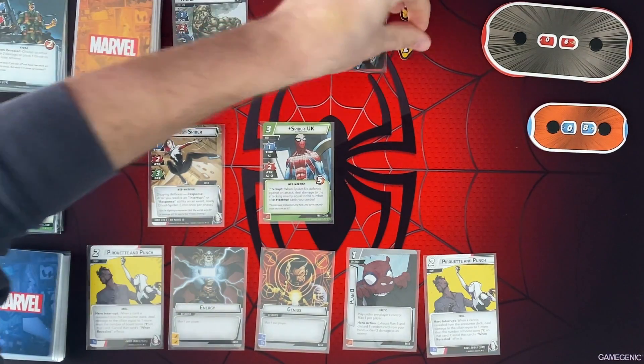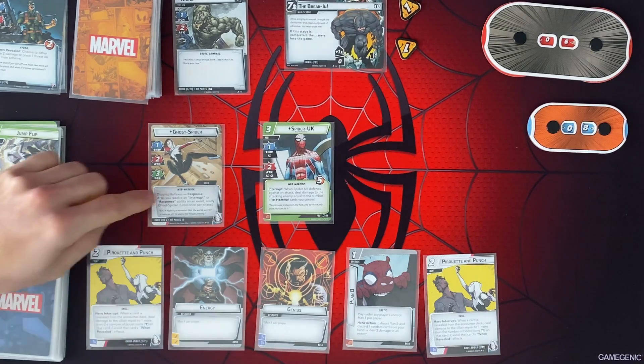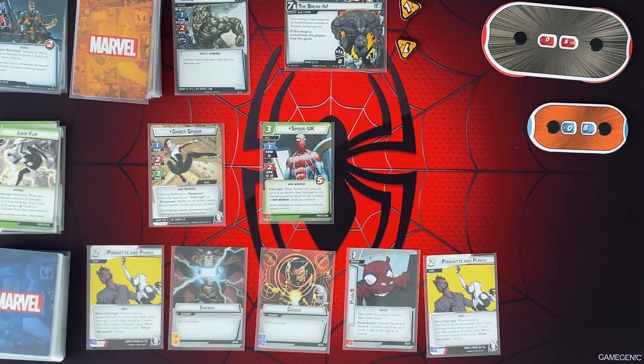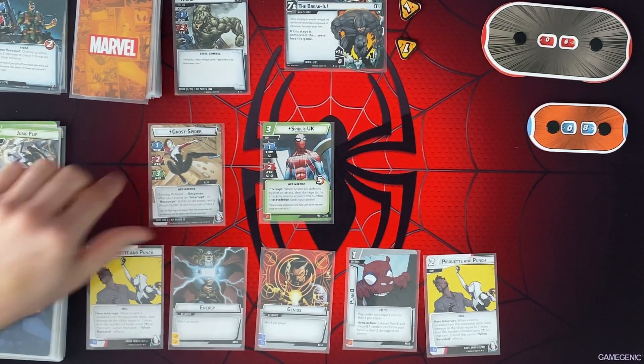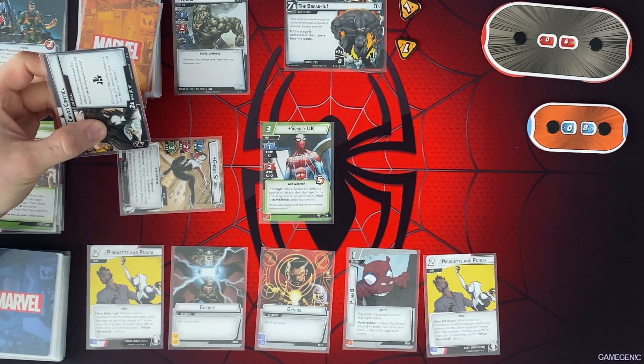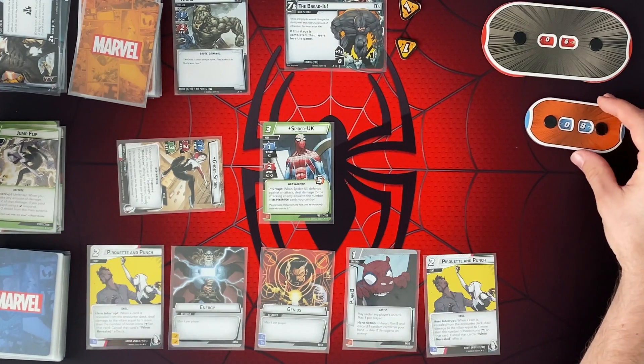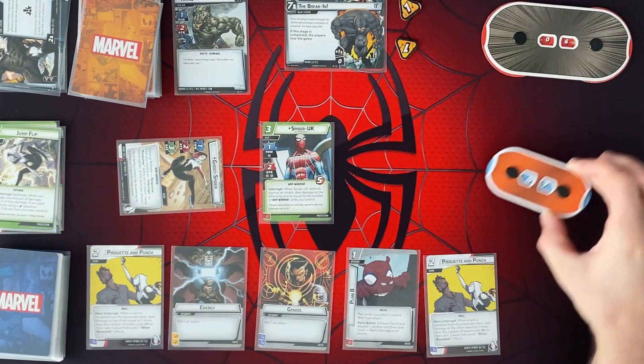So, villain's turn. I'm going to gain a threat there. We only get to 7, so I've got to keep track of that. But the villain's going to attack us. I forgot to ready here with those cards. I guess we're going to defend with Ghost Spider this turn. So we're going to take 1, 2, 3, 4 total. Our defense is 3, so we're only going to take 1 hit, down to 7.